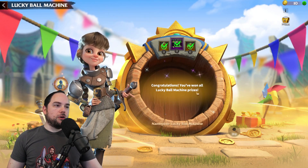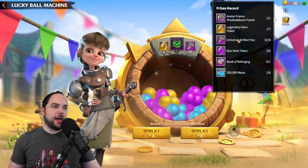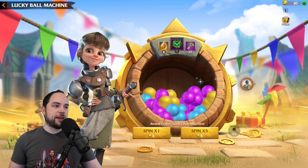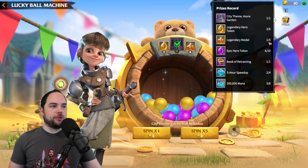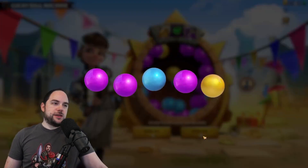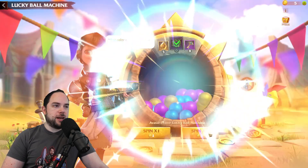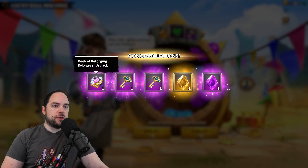You've won all the prizes at the Ball Machine? So now I guess we go back over here. Epic Hero tokens really suck, but I'll get those universal Artifact keys in there. I'm not sure which machine is better — let's just spend the currency down and get what we get. A couple keys. I spent to the $100 tier of the bundle.